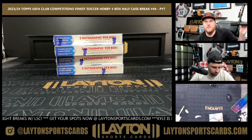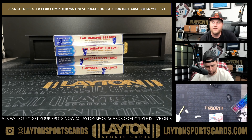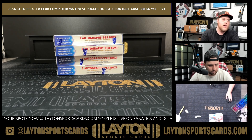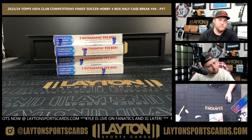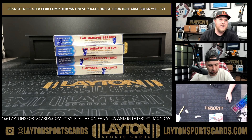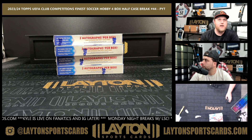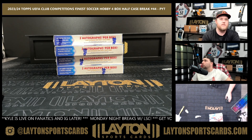What's going on everyone, Sam here with Latent Sports Cards. I'm in 23-24 Topps UEFA Club Competitions Finest Soccer hobby, four box half case number 44, pick your team style. We've got Mr. Alvin with Atletico and Newcastle, Bryant K with Man United, Carol G with Dortmund, Christopher G with PSG, Dominic P with Liverpool, Fabricio M with Brighton, Eindhoven, Real Batiste, Benfica, and Roma.